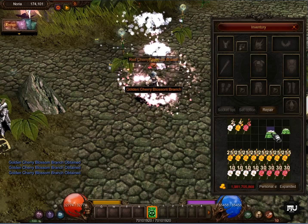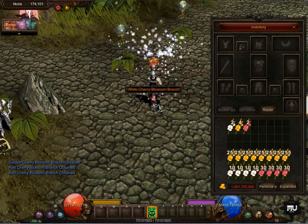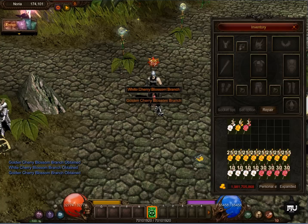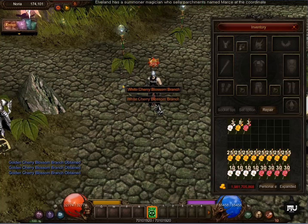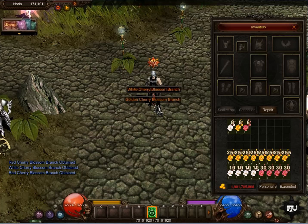Here is the last one. Let's obtain. Here are all of my drops. Like you can see, there are three types of Cherry Blossom: the white, the red, and the golden.